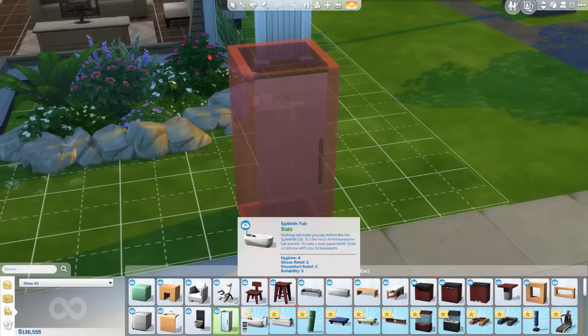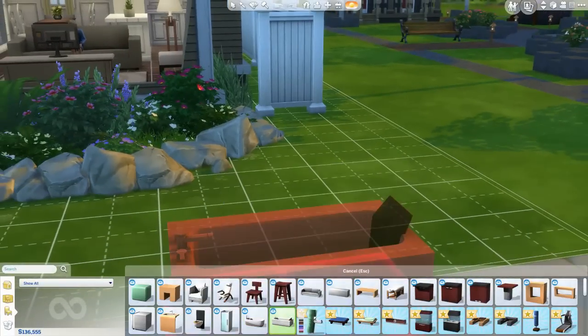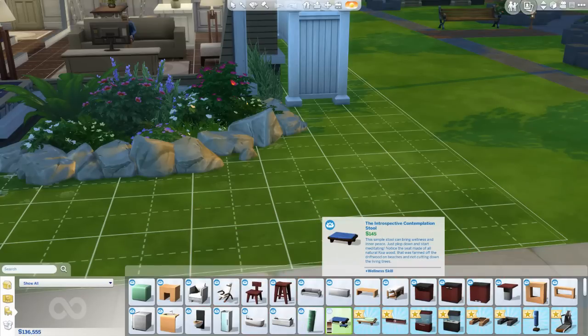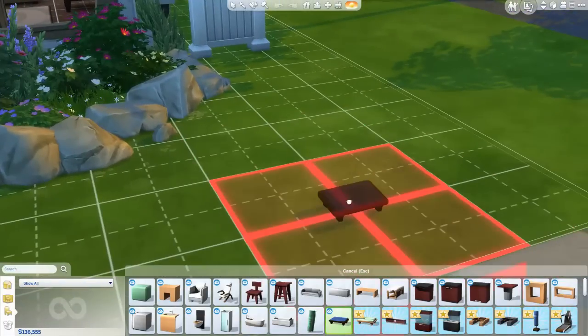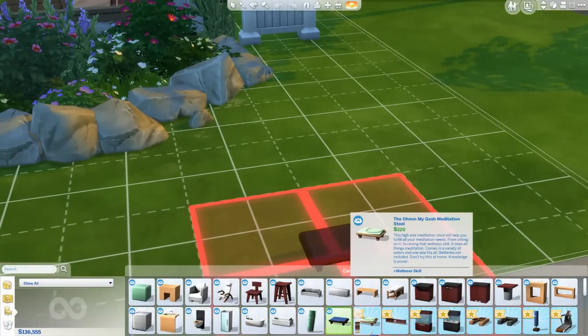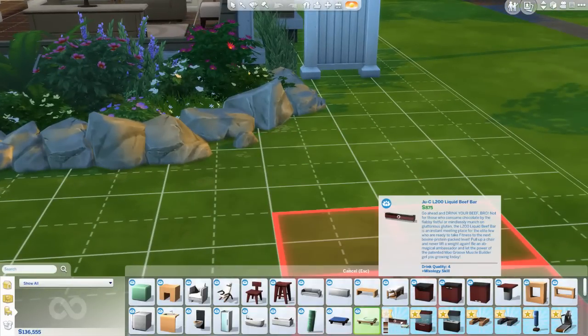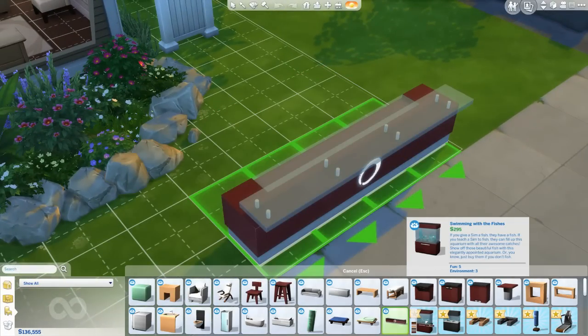The Too Cool for Number Two sink, the Tranquil Water Shower — it's so modern, I like it. The Spa Tub, the Zen Again Yoga Mat — this will increase your wellness skill, give you a fun of one and a stress relief of three. The Introspective Contemplation Stool, which increases your wellness skill — I think it's for meditation. The 'Ohm' — I get it, it's a pun — meditation stool definitely for meditation.